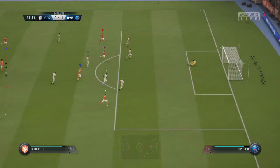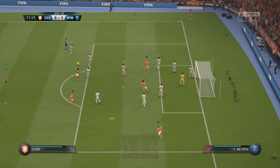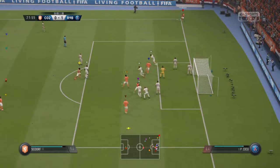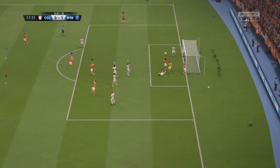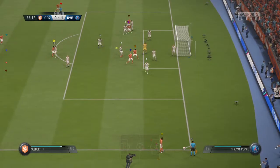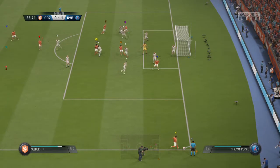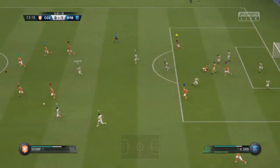It takes off the shot — corner. Put the corner in the middle. Oh, the header looked in for all the world! The goalkeeper somehow was able to keep it from crossing the line. Well, he can't believe it, the striker — it's head in hands for him. But in the crowd of players, the keeper goes for a punch.